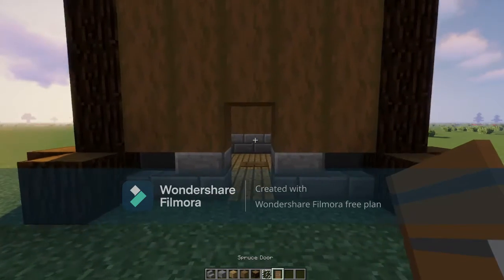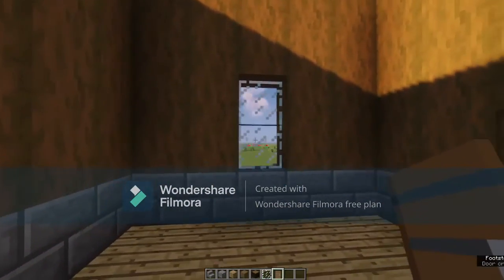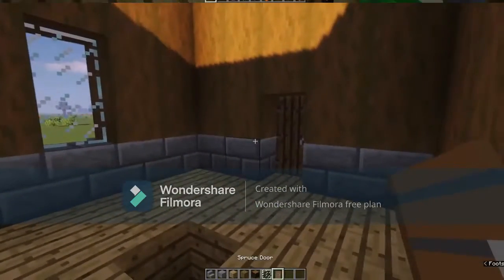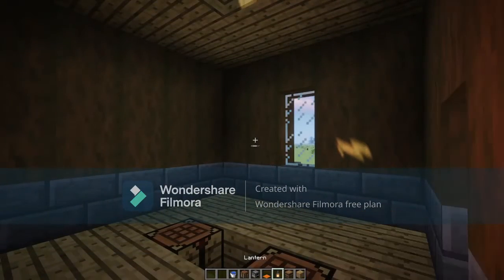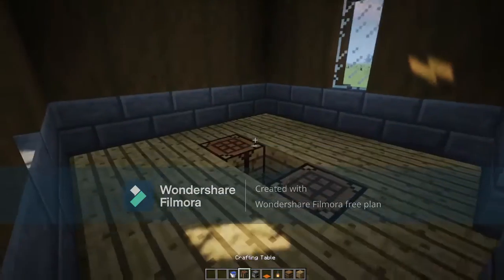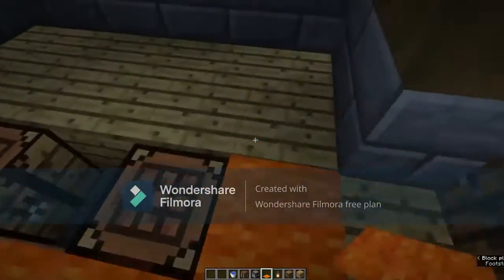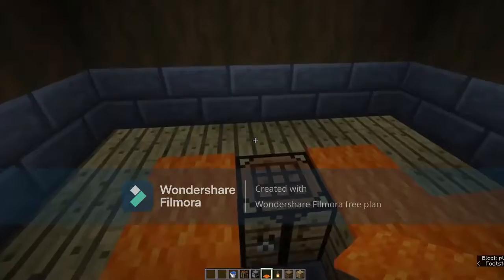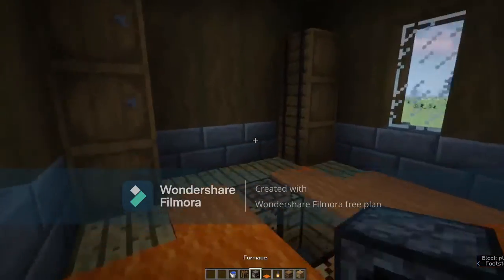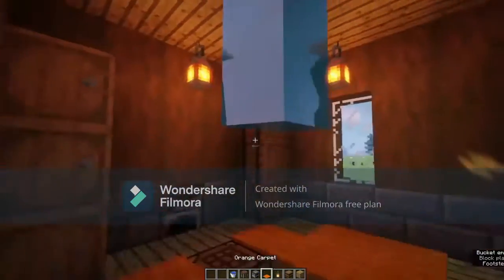Now you want some glass panes and a spruce door. Get rid of the grass here and put an oak wood block, then put your door down. Get rid of two blocks in the middle of the opposite wall from the door and put two glass panes. You'll also need some barrels, lanterns, carpet of your choice, one furnace, two crafting tables, and a bucket of water. Place the two crafting tables, then put the carpet in a three by two, barrels on the corners, one furnace, lanterns in the middle of each wall, and the bucket of water in the middle for now.